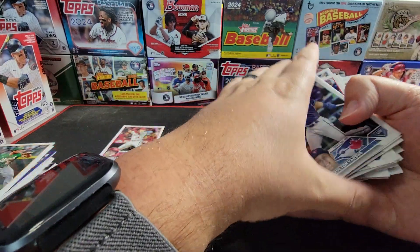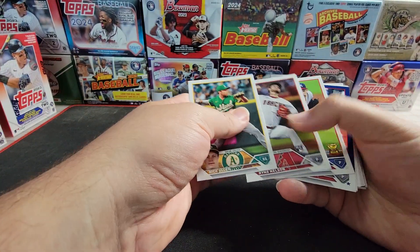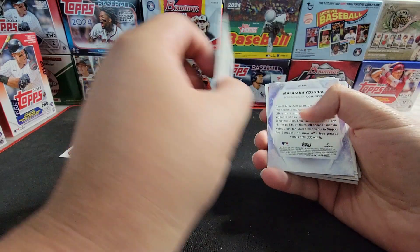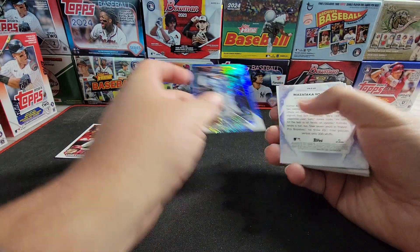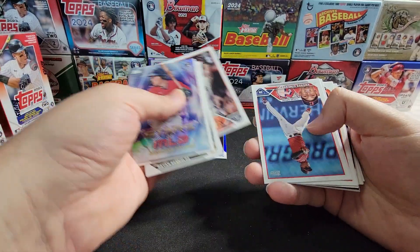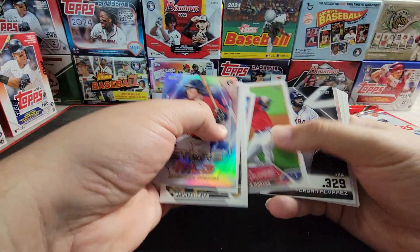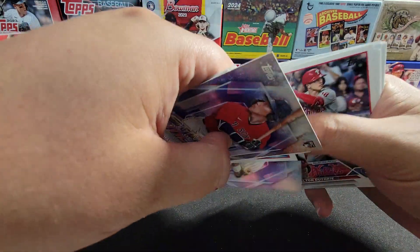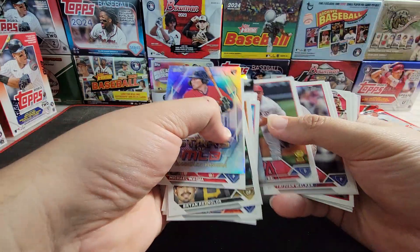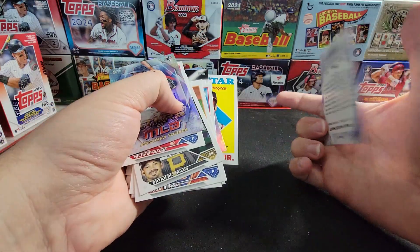It looks like all the hits are going to be in this last section here. We got a blue Zach Gallon, a $9.99 Kyle Isbell, Yoshida. Should be a rainbow foil in here somewhere, hopefully. Yordan on the Significant Statistics. No rainbow foil — okay, unless I just missed it, but I don't think I did. It might be in this pack — I do have to remember that.